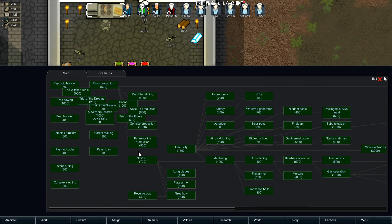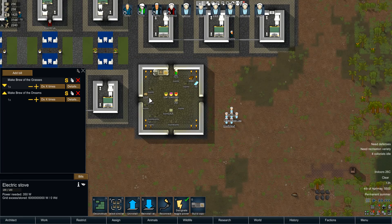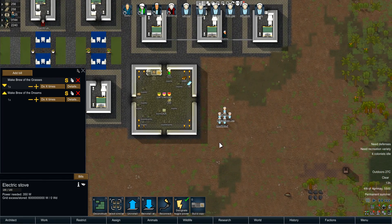The research tree goes: Trial of the Grasses first, then Trial of the Dreams, then Trial of the Elders. You can also make swords with the initial research — I'll show you that just now. You can see the swords over there.